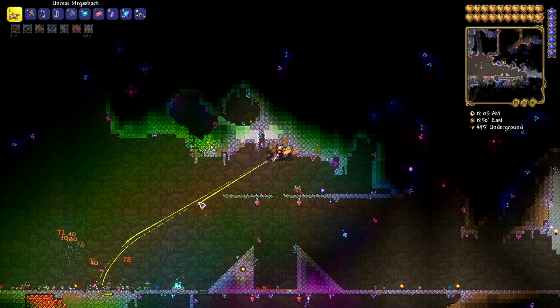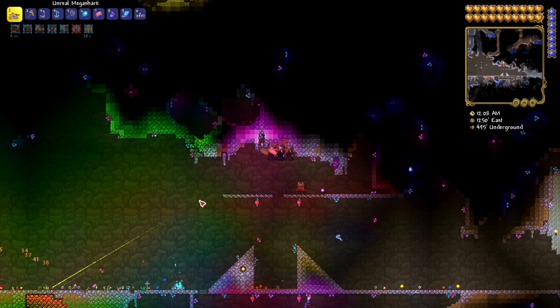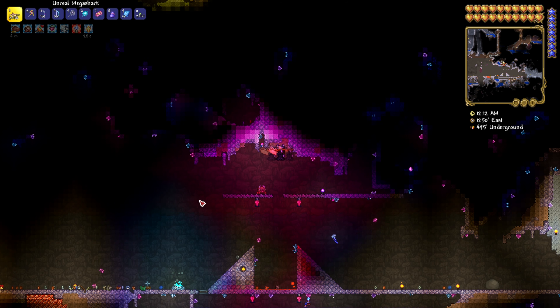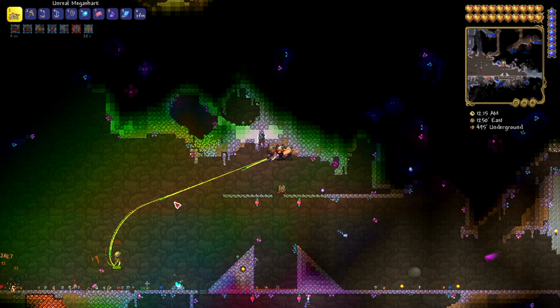What you do is get pearlstone blocks and make a mob farm. If you want to know how to make a mob farm, I have a video on it already. Pretty much you just stay in this area, kill enemies, and they'll drop souls of light.